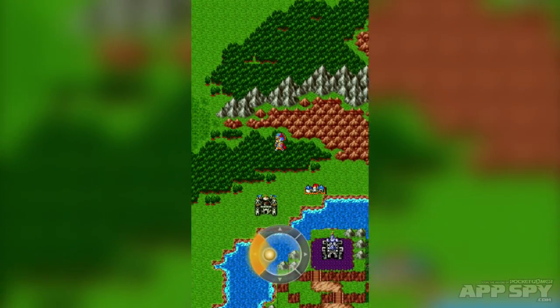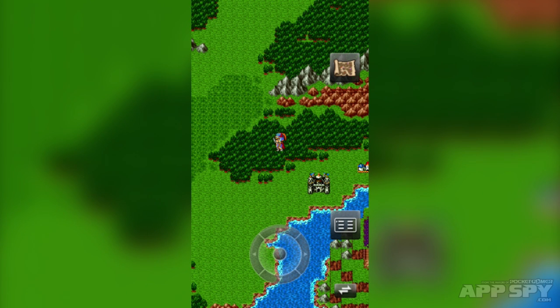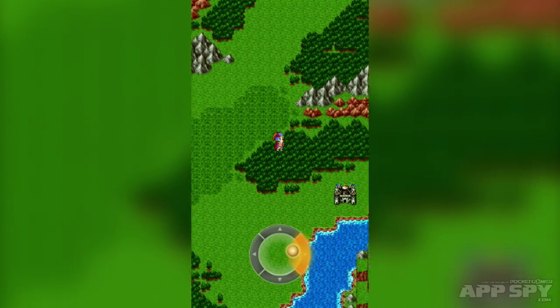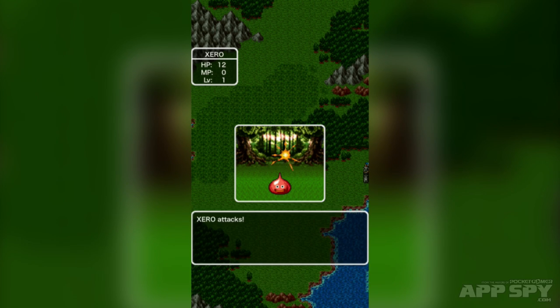I'm just going to wander around until I get into a fight — and yes, it's a she-slime. Slimes are a classic design from JRPGs, and this is where they started: Dragon Quest 1. The character designs you might recognize as quite anime and manga-influenced. That's because the designer is Yuji Horii and the artist is Akira Toriyama, who is of course famous for the Dragon Ball series — so you'll notice some design similarities.